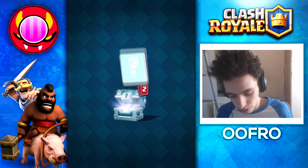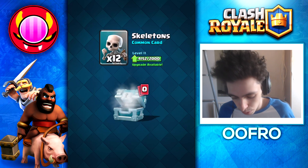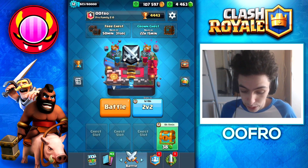So first, we're going to start off with silver chests, only because we want to test our luck — test the waters before we dive into the pool. We're really not expecting to get anything here. Ooh, okay, chest luck. Thank you guys for hitting the like button.